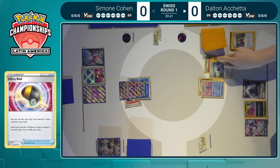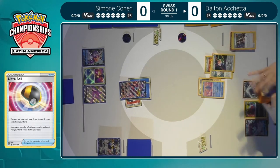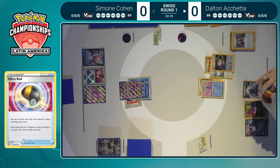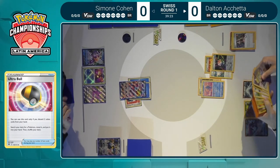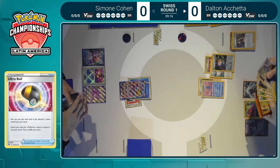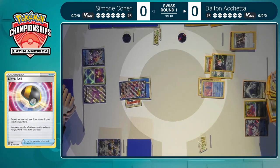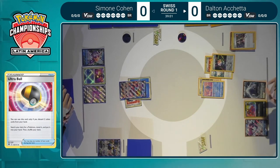He will at the very least be getting out a Lugia V-Star this turn. Unfortunately it doesn't look like there was a chance to discard that second Archeops. Depending on what he has, he might go for the second Archeops and then play another discard card, or in this instance just deciding to go for the Lugia V-Star straight away. It can be okay to only get one Archeops — it feels bad not to get two, but sometimes that's what you have to do, especially in a spot like this where both players have been missing out.